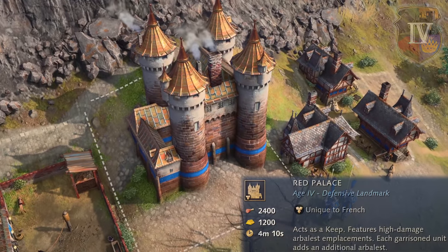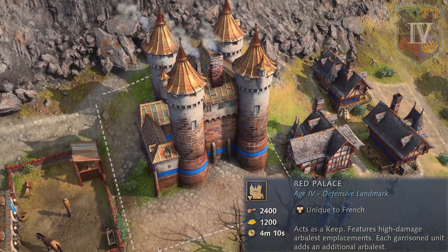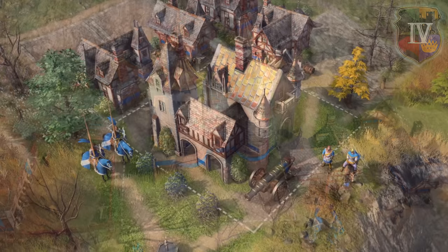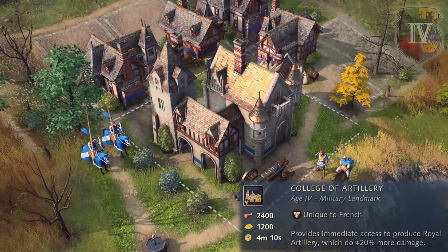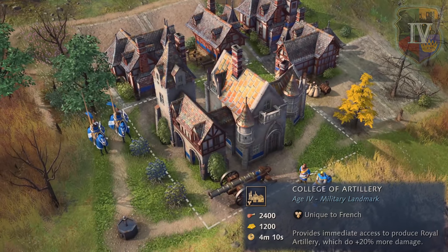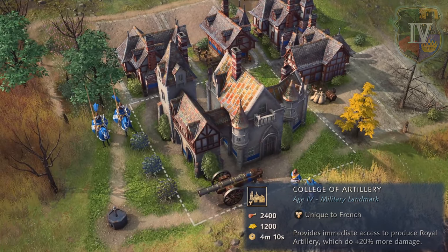Finally, the French can choose from the defensive landmark of Red Palace, which acts as a keep and features high damage Arbalest emplacements, or the military landmark of College of Artillery, which provides immediate access to produce Royal Artillery, which does 20% more damage, to advance to the Imperial Age.